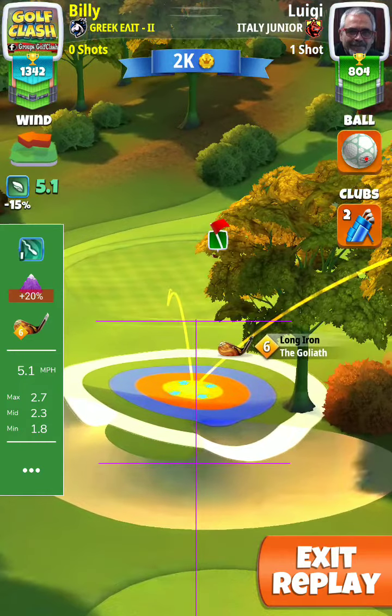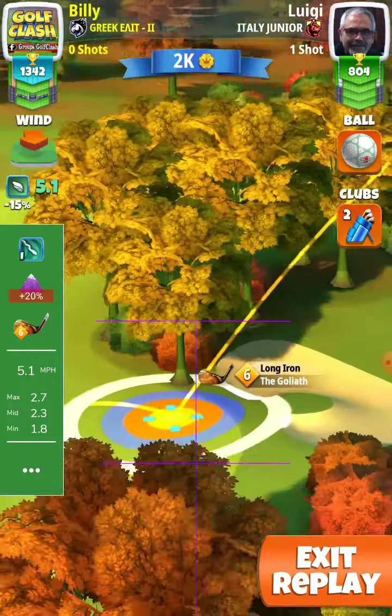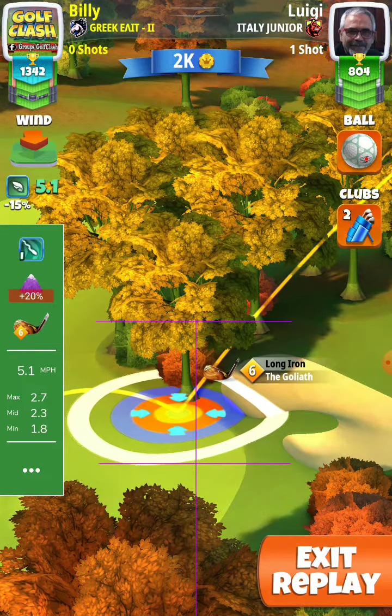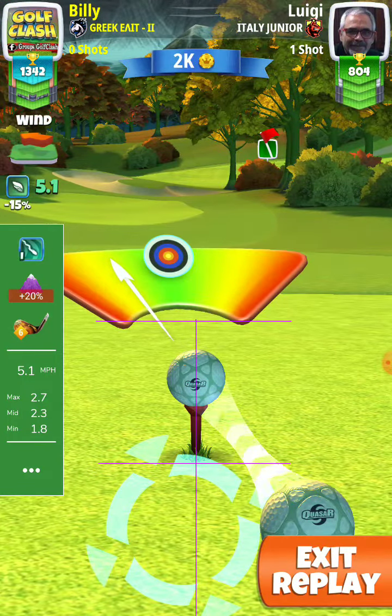With the Goliath close to the rough in the back, the red ring not touching the rough, I adjust 2.7 rigs — that is 20% at max — and I make one ball curl.